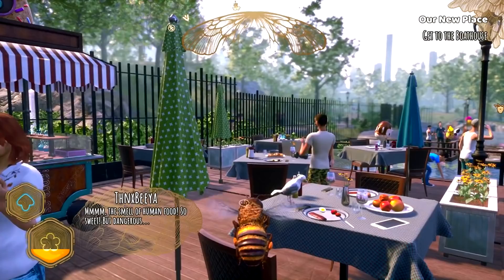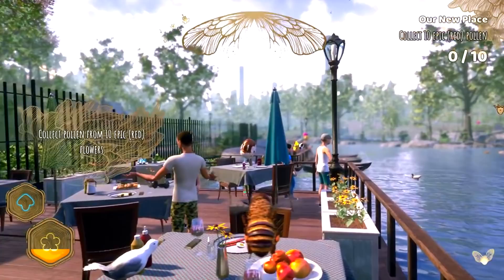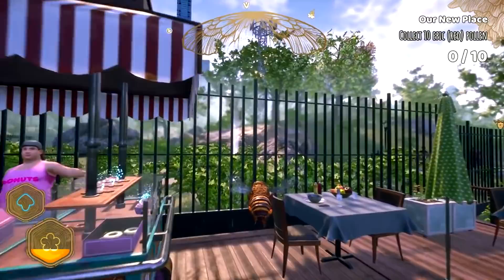Oh, it's donuts! The smell of human food — so sweet, but dangerous. Yeah, this is too busy. If we're going to live here, I should look for good flowers nearby. Okay, so we need to find somewhere a little bit better than this. Oh, and we've got a quest — collect 10 epic red pollen. All right, I can do that.